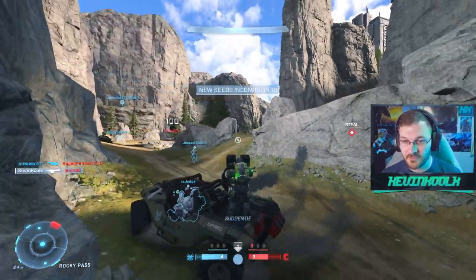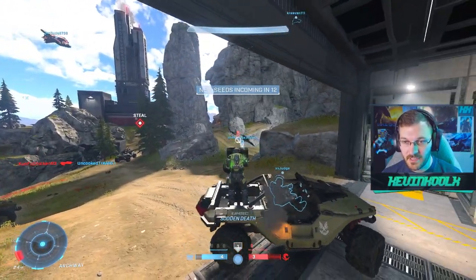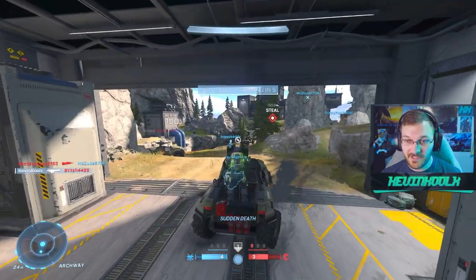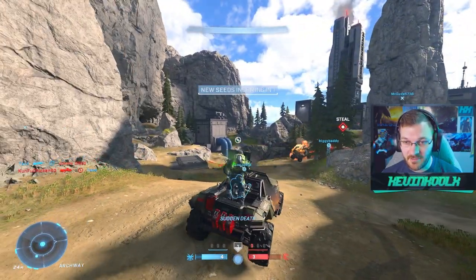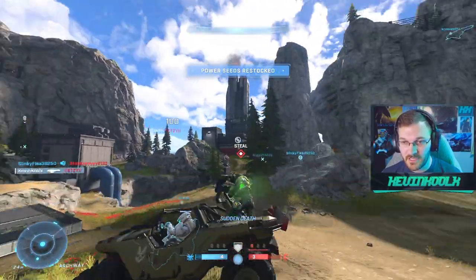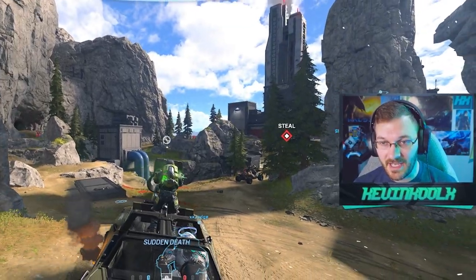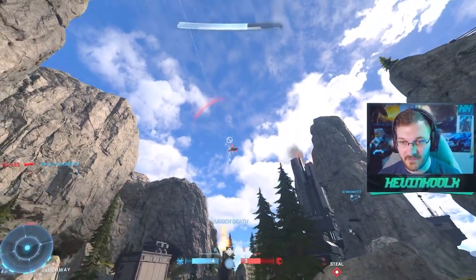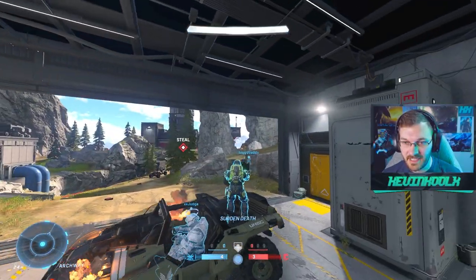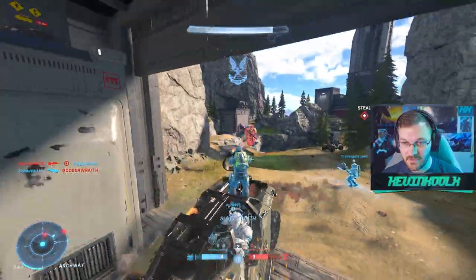Utilizing vehicles in Halo is crucial, especially in Big Team Battle. If you can use your Warthogs properly it can be an unstoppable force, but you need to be smart about it. Vehicles do best when supporting infantry pushing forward — if you ram it into the base you'll get swarmed and lose the vehicle. My teammates are actually keeping the front line and helping push forward, which is exactly how it should be done.